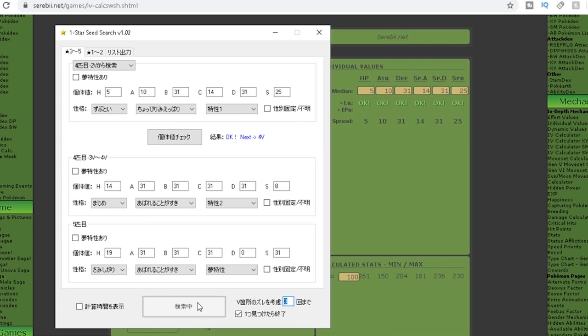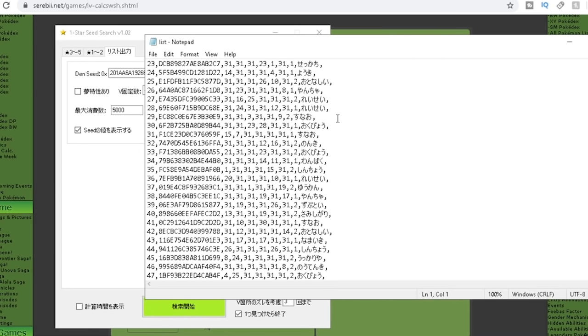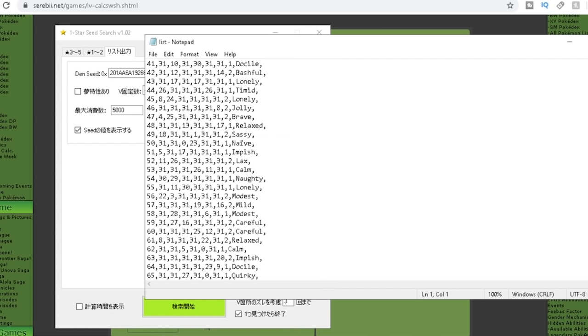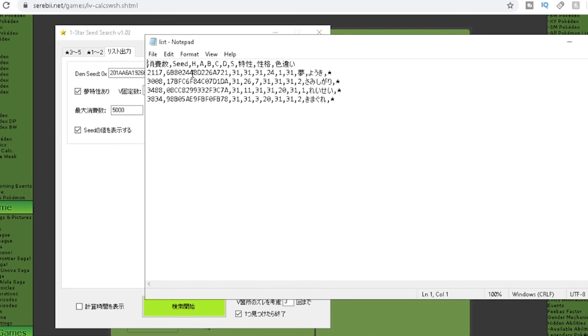With all the information in the seed checker complete, go down to the big button at the bottom and hit it — it will start generating a seed. Once finished, it will bring up a big text file with every Pokemon and its specific den that you have active right now. From there, head back to the seed checker, tab across to the third option, select the shiny Pokemon option, and hit 'Generate.' This will bring up another window showing you the frame where your shiny Pokemon can be found.